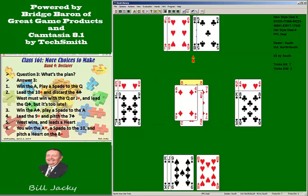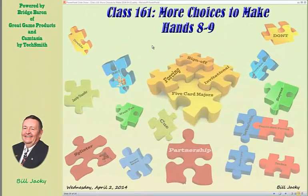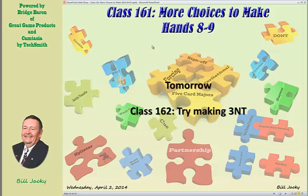At this point you're going to lose the heart, but that's all you lose — three tricks total. You set up the diamond suit to pitch either your heart or club loser. Well played. There you played two hands today. Tomorrow, class 162, I'm going to give you a hand where you'll have a challenge making three no trump. See you tomorrow.